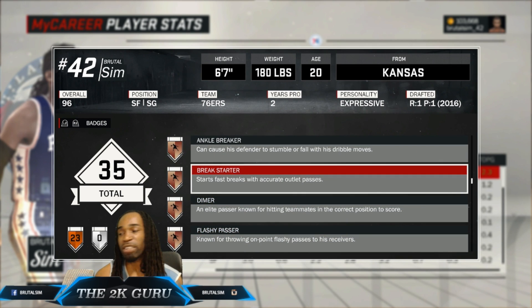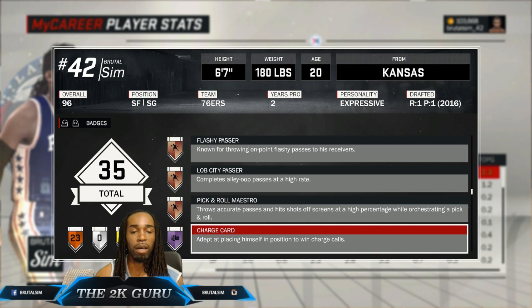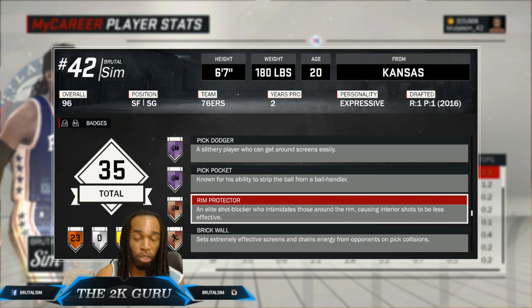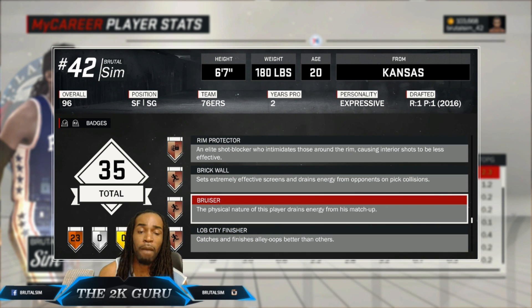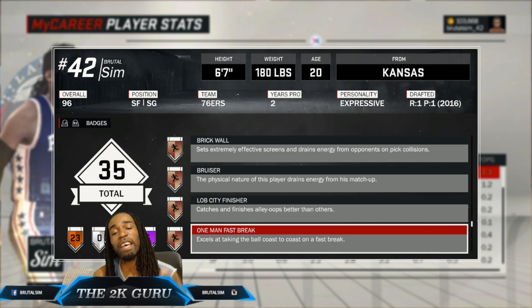Break Starter is a very good badge because you're gonna get a lot of turnovers and steals. Dimer is a must for every archetype. Rim Protector is a must, of course — although I do advise you steal a lot more than you try to block shots. Really in try-hard mode, spam that steal button. Bruiser is a must. Relentless Finisher of course, because with your speed playing with a small point guard it's going to be very effective — one man fast break, very, very effective.